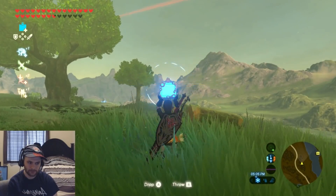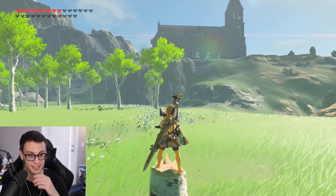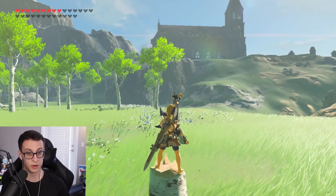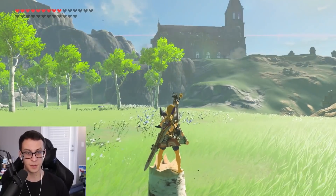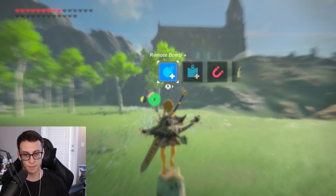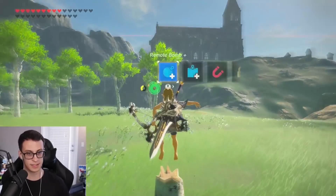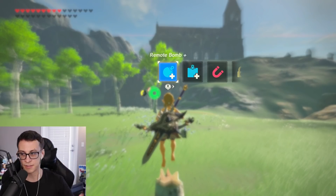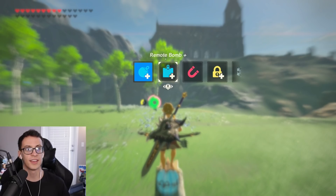Once you've placed the square bomb, front hop twice and get back on the stump. This is a lot of button inputs in a short period of time. Then you take out your circle bomb rune, backflip, and immediately press ZR to go into bullet time. Once you backflip into ZR, that's the first part. Then when you've used about half a stamina circle, release the circle bomb with L, then switch over to your square bomb and press L again.